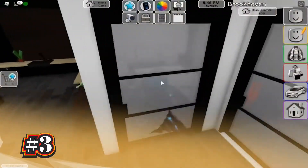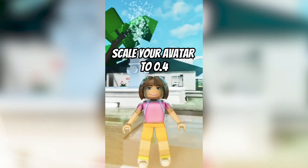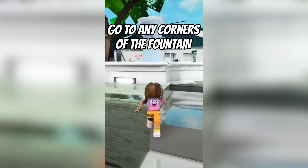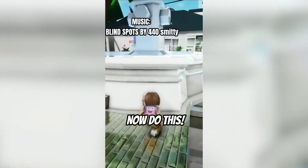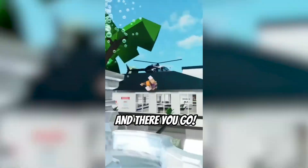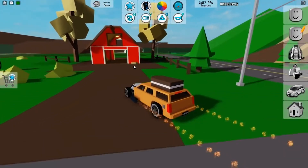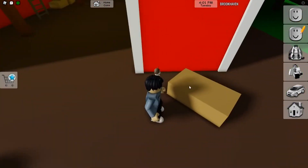Next up we have the fountain glitch. To do this in Roblox Brookhaven, you first want to scale your avatar to the .4 size. Then walk towards the fountain near the spawn area and play any animation, preferably the backflip animation. After that, look for blind spots in the fountain and experiment with camera angles as you walk against the corners of the fountain. If you're lucky, you'll see your character flying within a few seconds, and you can fly for as long as you want as long as you are within reach of the fountain.